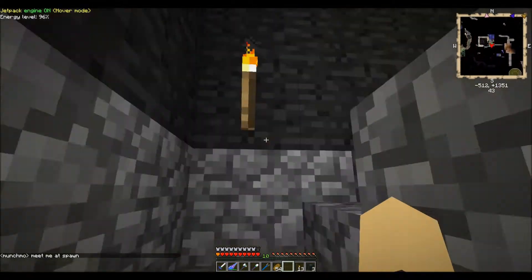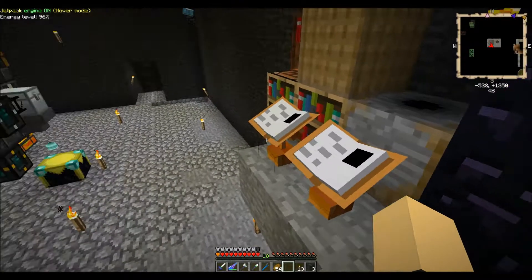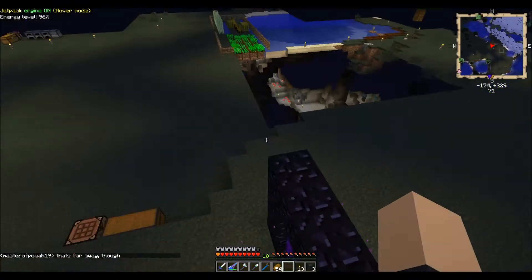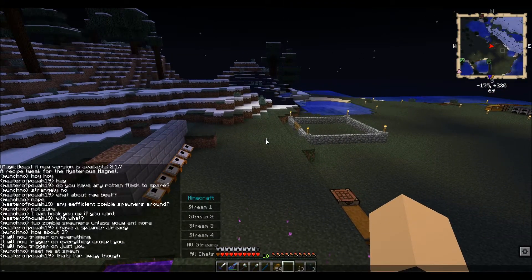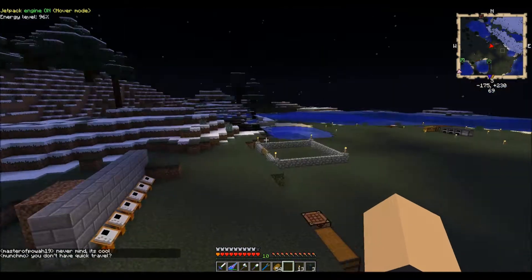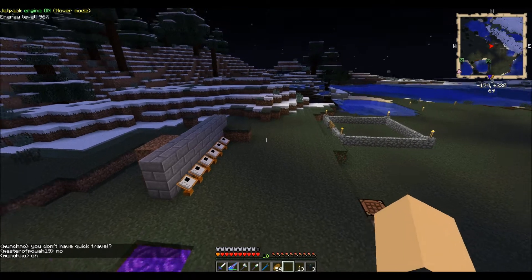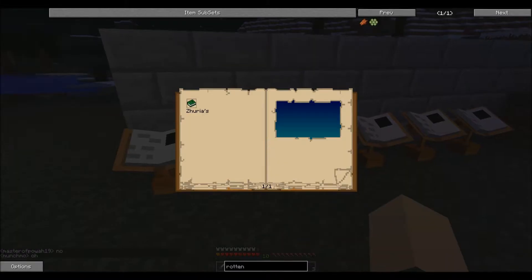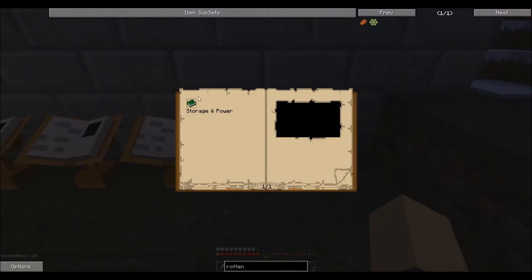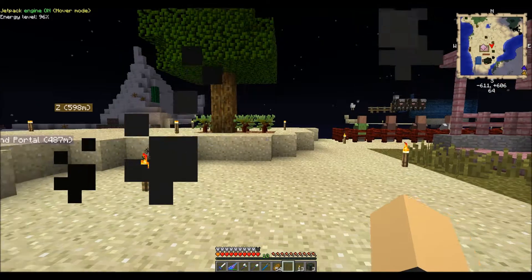Meet me at spawn - come on man, you can do it, I've got something to give to you. Is this spawn? Nope, that's the End. That is spawn and it's nighttime - it's dangerous. Come on dude, I'm right here. Let's see - is there a Munchmoe area? Zurea's entry island, tree house, Centenium... I guess I'll just head back down.